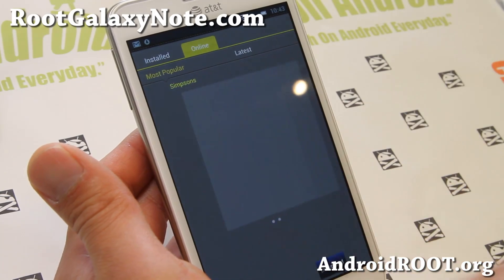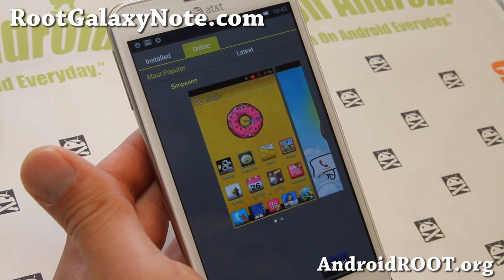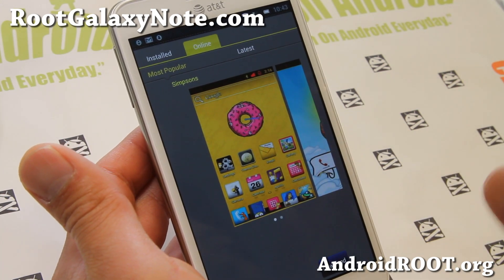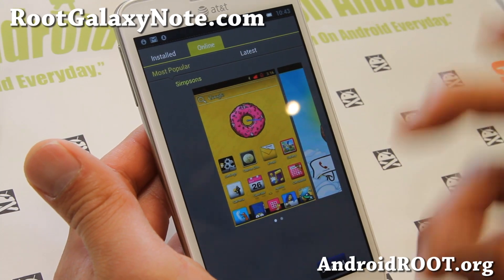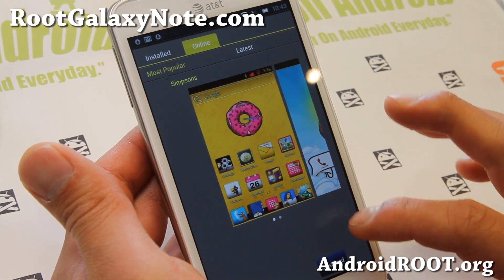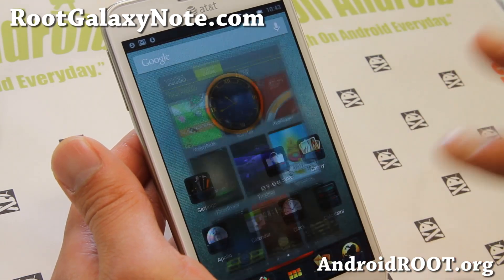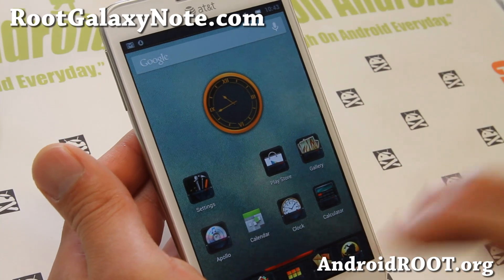Let me go ahead and try downloading the Simpsons theme. These themes are a lot better than CM10 themes because they're more artistic. Some are very girly, maybe for women out there — the ladies out there will love this kind of ROM. And also for those of you who are themers, it's much more themed than any other ROM out there.